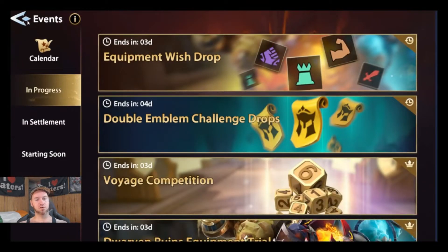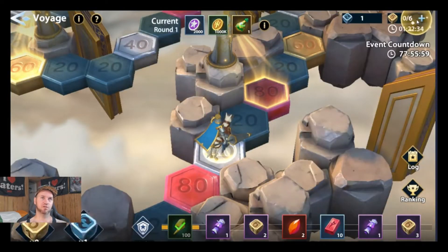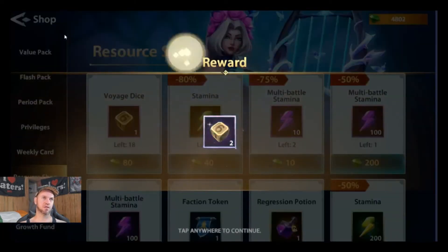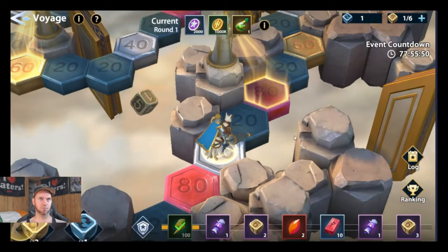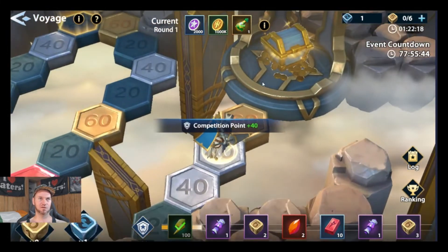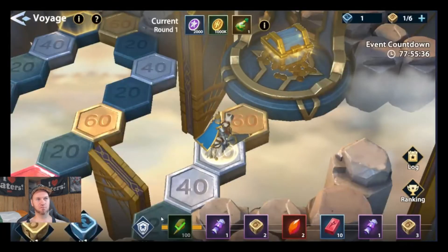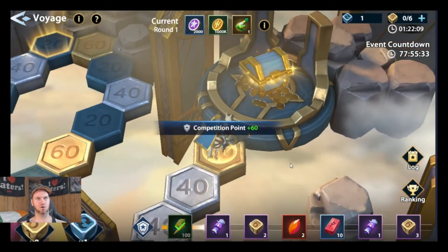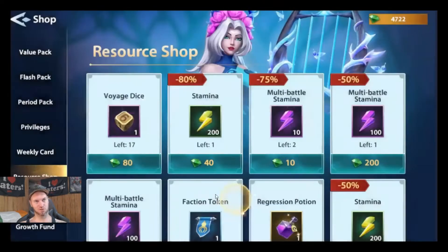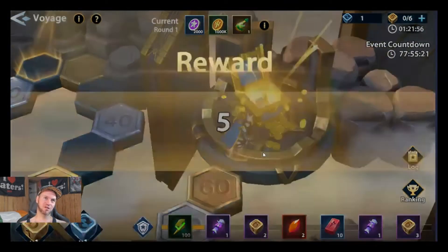Just doing basic overnight farming in Dwarven Ruins and rolling dice in the Voyage is all we need. You can buy a few extra — I'll spend 160 gems and buy two just to show you. Let's give it a roll... not great luck there, needed one more. I'll buy it to finish this one since we're getting gems to spend anyway. Some bad luck rolling, but we keep going.